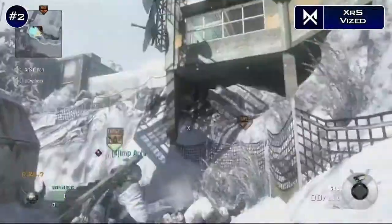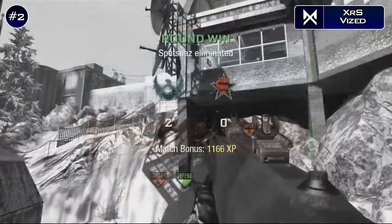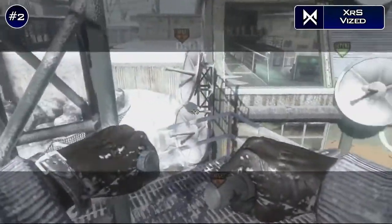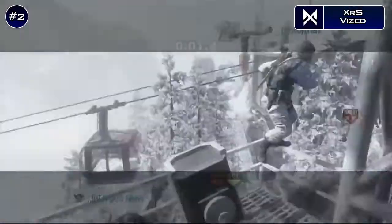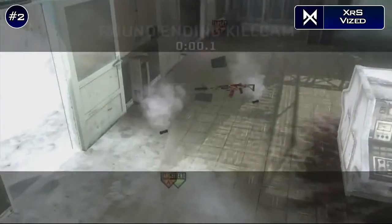Our runner-up this week is going to be XRS Vyazd, who is playing again some Black Ops 1, but this time playing some S&D on Summit. He's going to hit a tomahawk trick shot that I personally have never seen hit before, which is a 1080 off the tower to kill the guy through the window. That was a really sick shot by you, Vyazd.